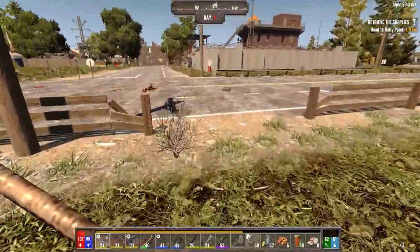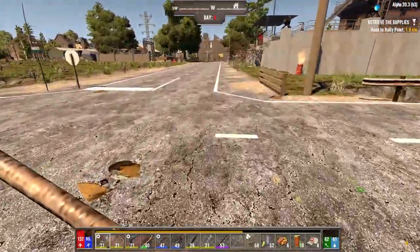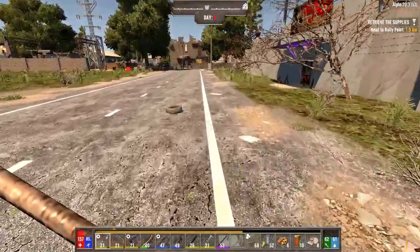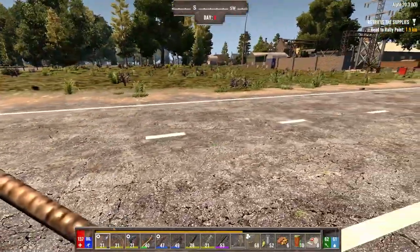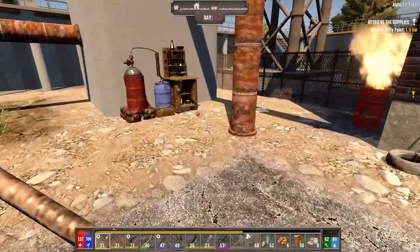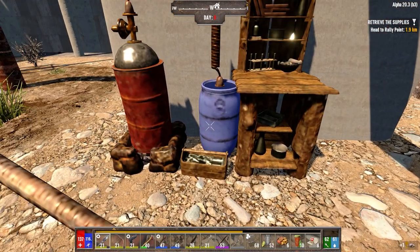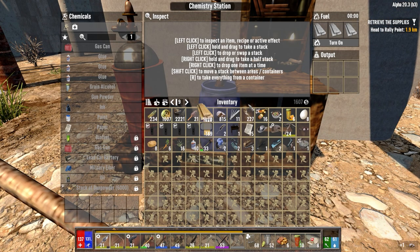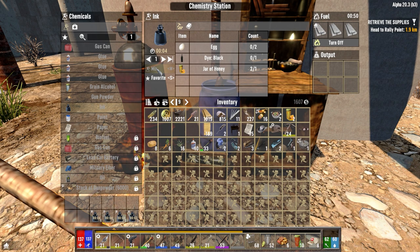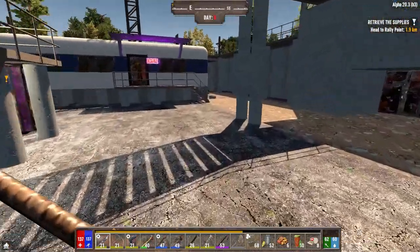I was going to bring the shotgun parts and assemble a shotgun down here, because if we had the pump shotgun tonight, that would be great — we'd have no problem with the horde. First things first, let's get this going. We're not going to need much, just one of these in here, and we can make four ink. Let that go while we go talk to Jen.